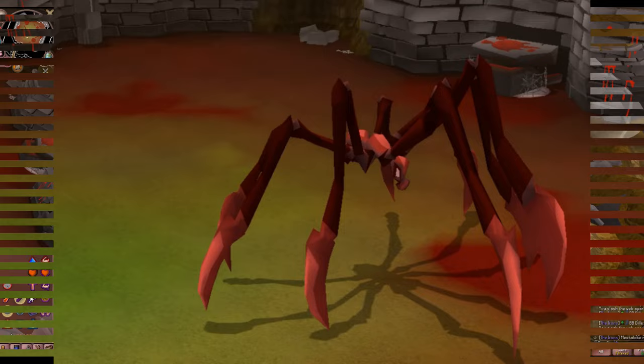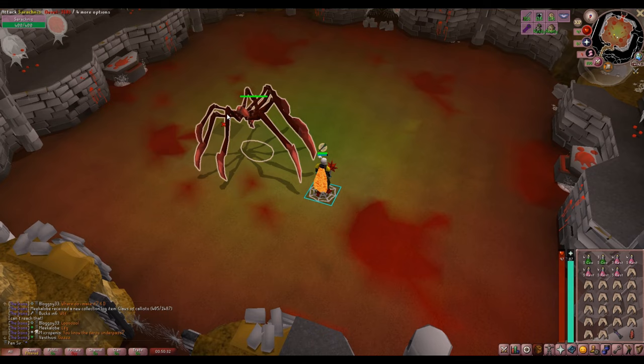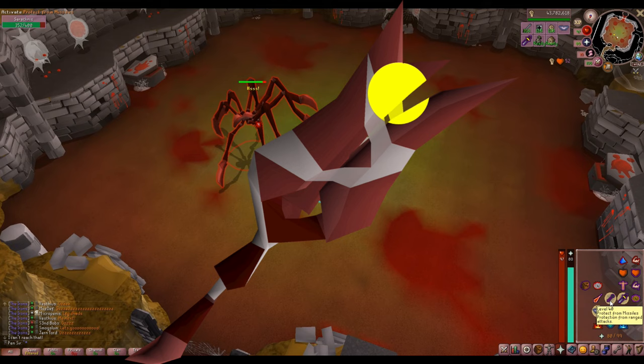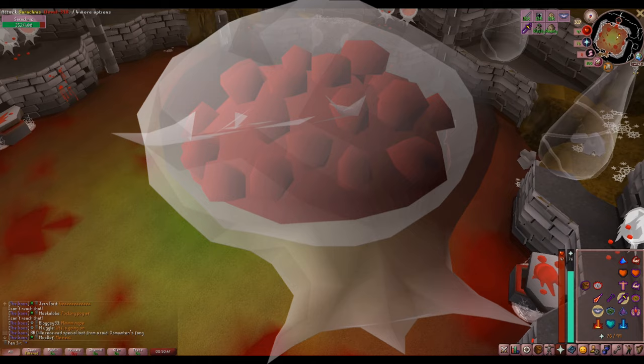Sarachnis is a very good boss to start getting warmed up to PVM. You have to move around a little bit and do a couple of prayer switches, not too many though. You can get a decent crush weapon from it — the Sarachnis Cudgel — as well as a lot of Red Spider Eggs to really help out the Herblore grind. Besides these, you also get good alch items, runes, and gems.